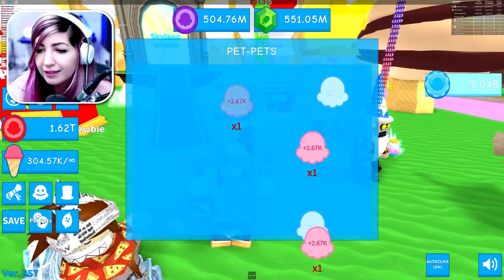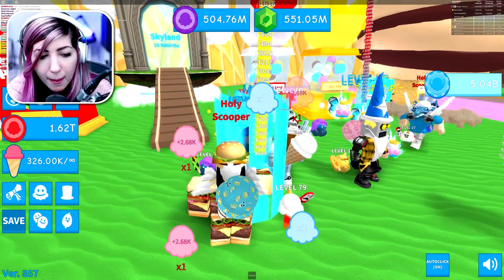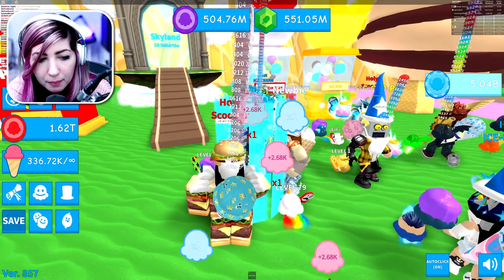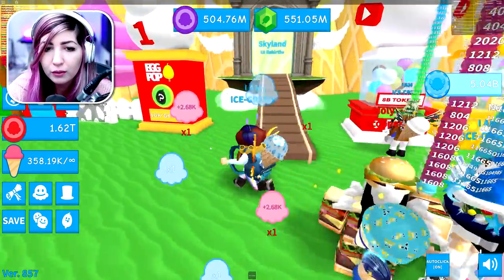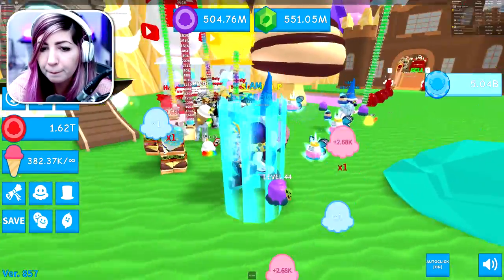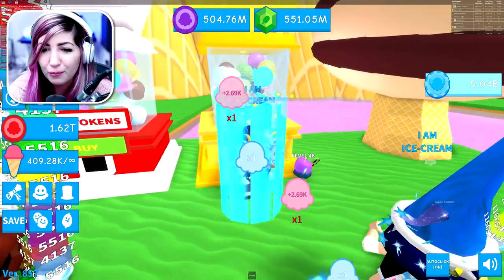There's this pet pets section — how do we equip pet pets and egg pops? Do we have to hatch them from somewhere? I'm a little confused. I don't have enough Robux for the gold version.